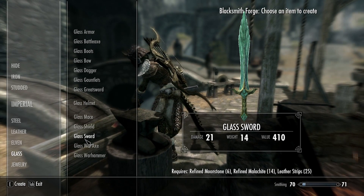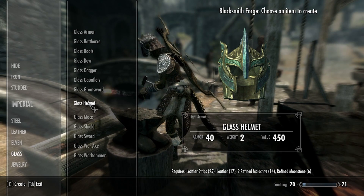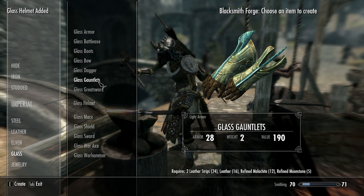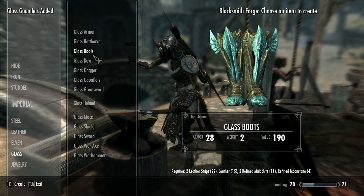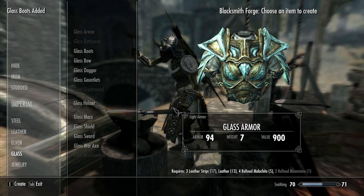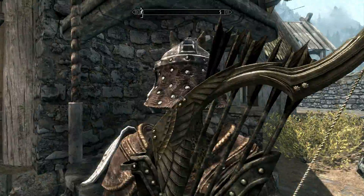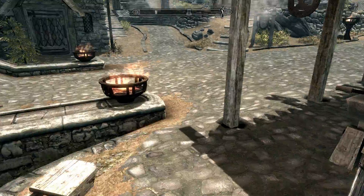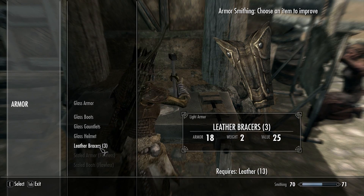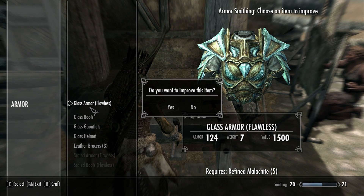Ebony or glass? I really wish I knew. What I'm going to do is make the whole glass kit. I'm going to make a glass helmet, glass gauntlets, glass boots, glass regular armour. So that's the full armour set. What do I need to improve it? Hopefully something like Malachite, which I do actually have lots of. I need refined Malachite to improve it, which is cool — I can do that.